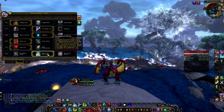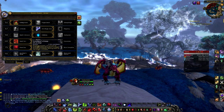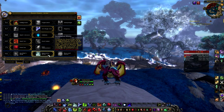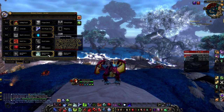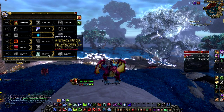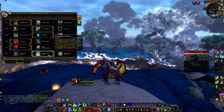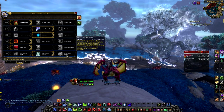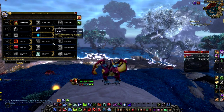For the sixth tier, Remorseless Winter is one option, but you can also take Gorefiend's Grasp for fights with small adds that can be gripped — you can grip them all together for easy AoE. Remorseless Winter is also good when there are adds, because they can be frozen and that takes a lot of damage off your tanks. On the turtle fight, this is great against the bats because you can have them stunned for almost the entire fight. Desecrated Ground can be used on some fights when those two aren't useful, but there aren't many places you can use it.